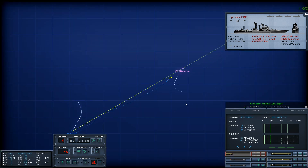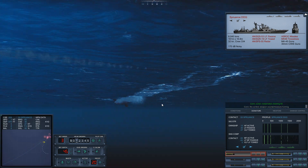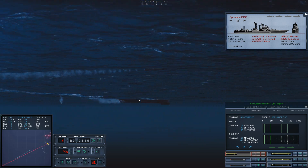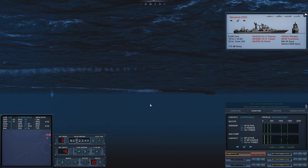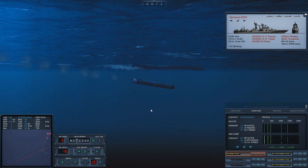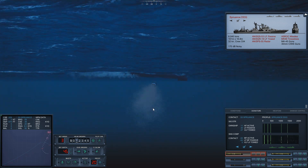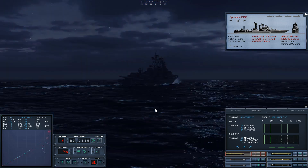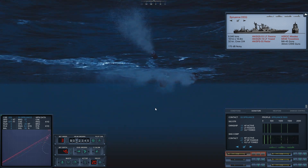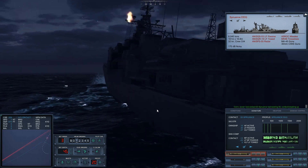Con sonar — noisemaker bearing zero. Looks like the weapon is sailing around the noisemaker, coming left, attempting to reacquire. Has reacquired. Hard turn to port — I don't think it's going to work out too well for you, sunshine. Boom. Alright, so that's your escorts. Now your helicopters.